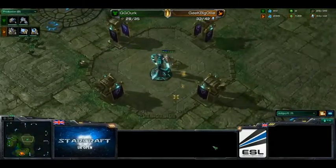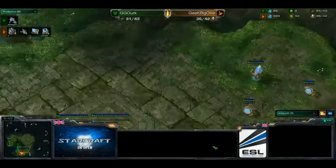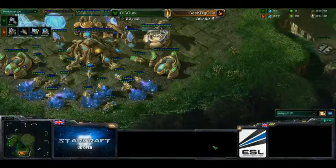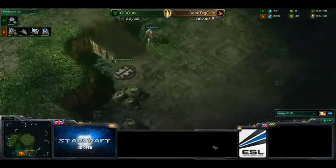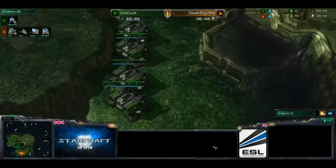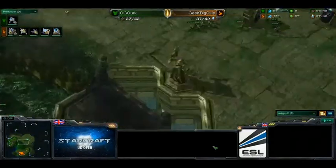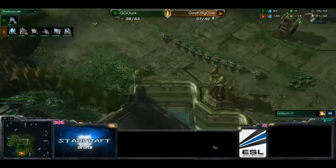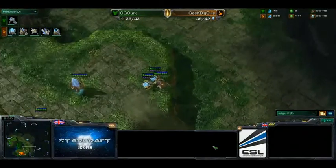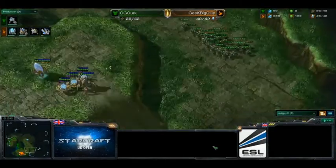It looks like he's saving up a bit of money as well — going to 300. Is he going to look for the expansion? Not too sure. He is starting an observer, which may help him if he can scout these four barracks, but these barracks are already all producing marines. The observer's only halfway done. All the marines gather in the middle and the SCVs are on the pull as well. So this is going to be an all-in by GG Ork. Big Ollie only has a stalker and three sentries here, so I'm not sure he's going to be able to defend this.